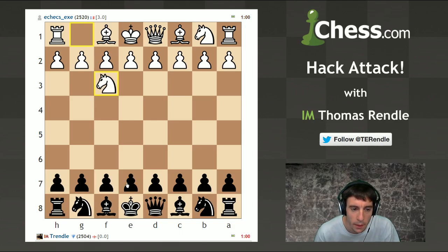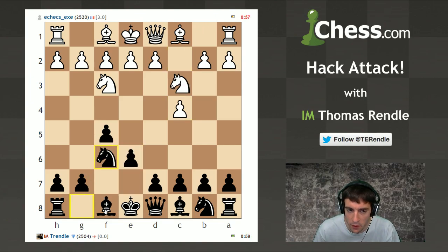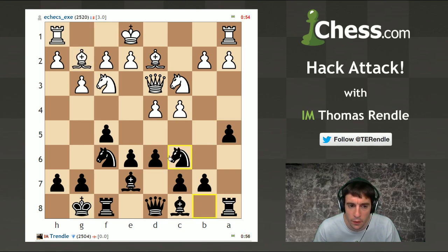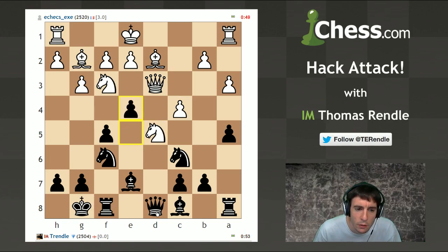Instead of a Leningrad Dutch, let's try a Classical. Maybe I can get the queen swinging over to h5 a little bit more quickly, have a bit of fun, see if I can just maybe break in the center with e5. That's normally a good thing for black if he wants to swap the queens off. So be it - is this not good for me?